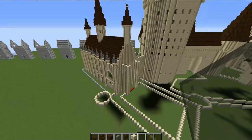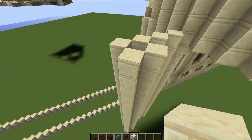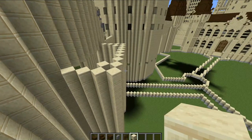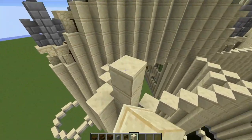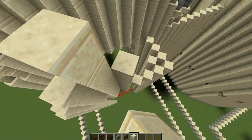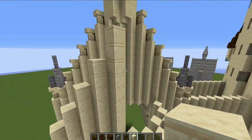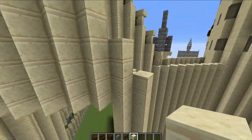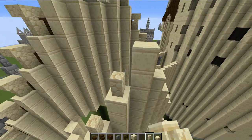Now it is time to build the front section, which is very simple. First, build a beam going across diagonally across the front. Then add the roof by placing cut sandstone going up in a two-block gradient all the way up to the center — one block here and then two blocks higher on each one going up — and the same thing coming back down, going down by two blocks each time.